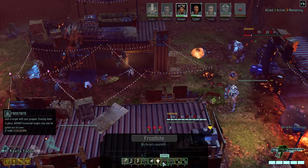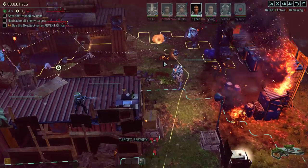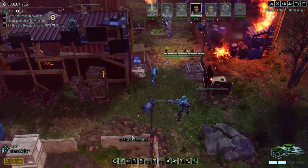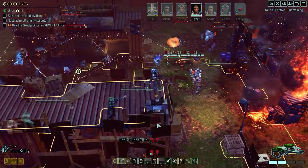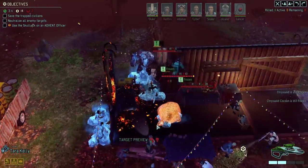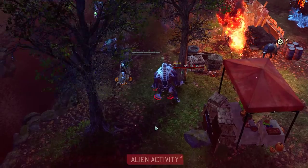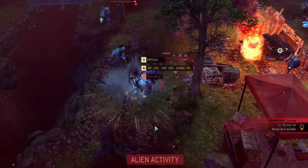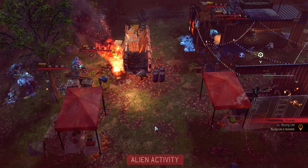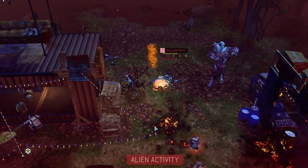That's a guaranteed kill. We can't hit anything with frostbite. Is the cocoon immune? That would make sense. I'm going to try to overwatch whatever pops out of it — I'm pretty sure the Chrysalid spawns have low enough health that they can die to just an overwatch shot.